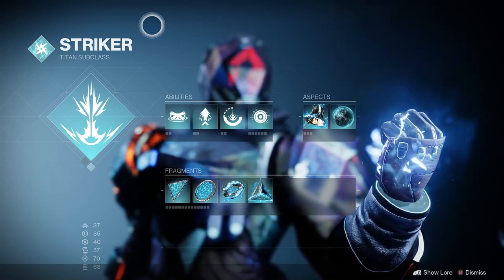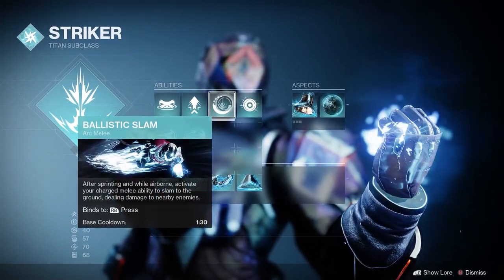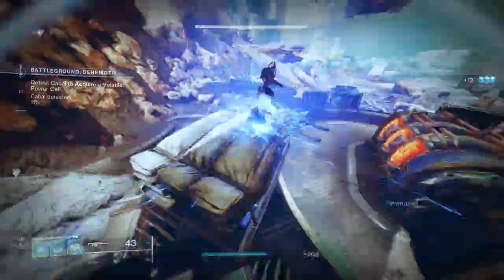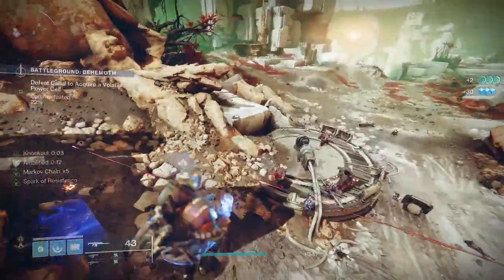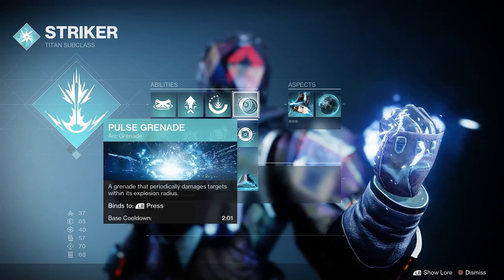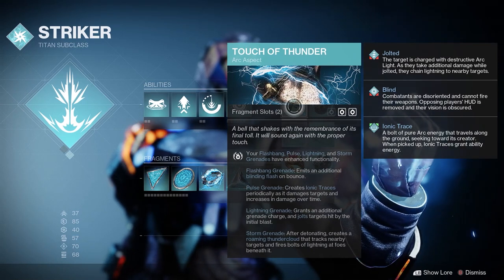Let's dive into the build. I'm going to be using Ballistic Slam because who doesn't love Ballistic Slam? The new Thunderclap melee is super cool and powerful but it just takes too long to charge in my opinion, and you just sit there taking damage. With this build I want to keep moving. I'm also using the Pulse Grenade, but it's totally up to you. Now for the good part — the aspects and fragments.